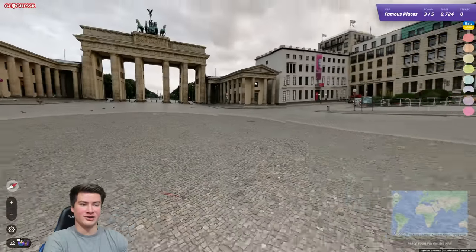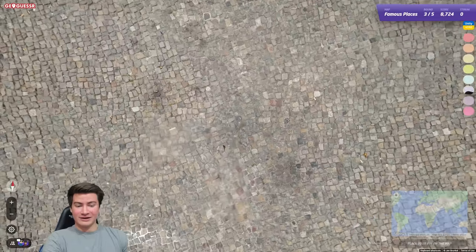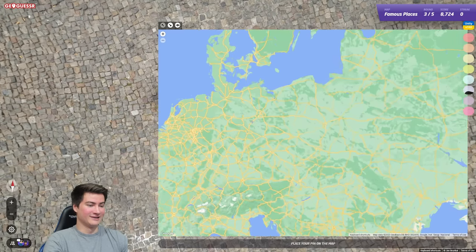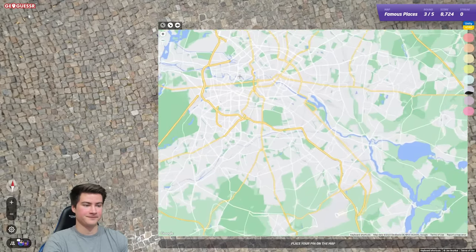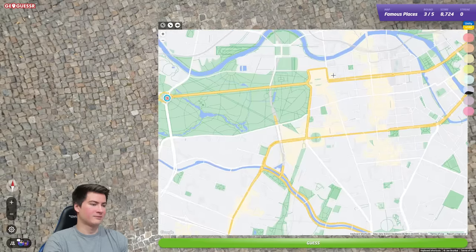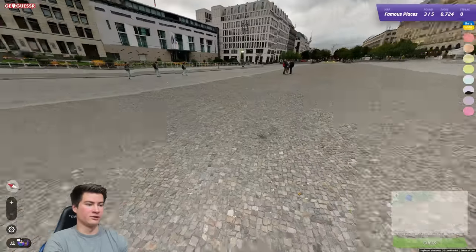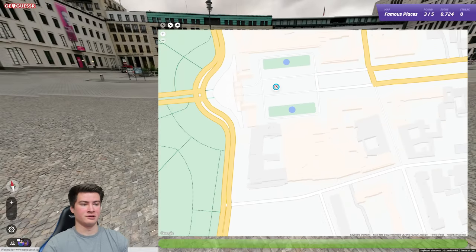Is that the Brandenburg Gate? Actually I think it is — this looks like Berlin, yeah, that's the TV Tower. Let's try to get this. Berlin is this — that's Berlin here. I think the gate is... oh, what am I talking about? It's here — it's absolutely there. If I can trust this photosphere it looks like we can — we're there.